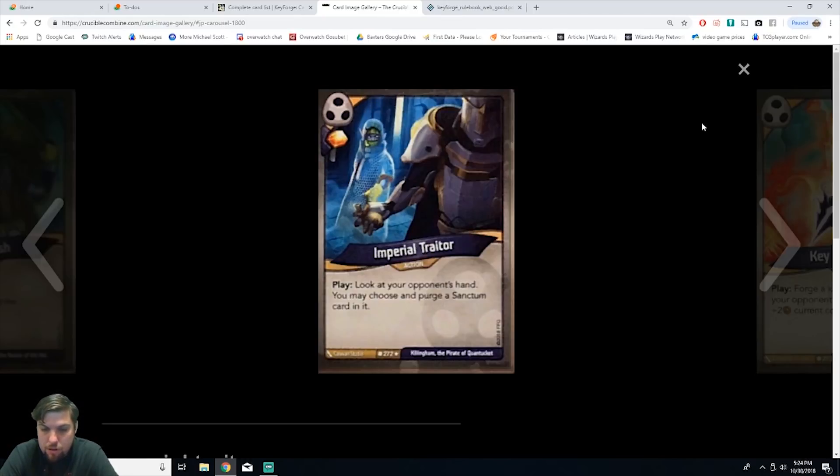Next we have Imperial Trader, an action card. On play, look at your opponent's hand — you may choose and purge a Sanctum card in it. You get one amber and it's a rare. Even if you can't purge a Sanctum card, you still get to look at their hand. That's actually pretty powerful — you can see if they have all of one house or only one card of a certain house and anticipate their next turns or set up cards that mess with them.